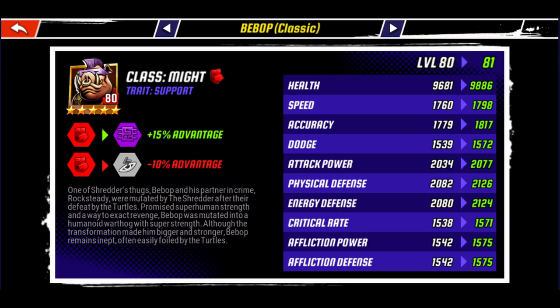Looking at Classic Bebop's stats, we can see that he has high health, attack power, and defense, with average speed, low dodge, and crit rate. If we compare him to other notable support characters like Bradford and Nick Donnie, we'll see that CB has the most health and attack power, while having the same speed as Bradford and the same accuracy as Nick Donnie.